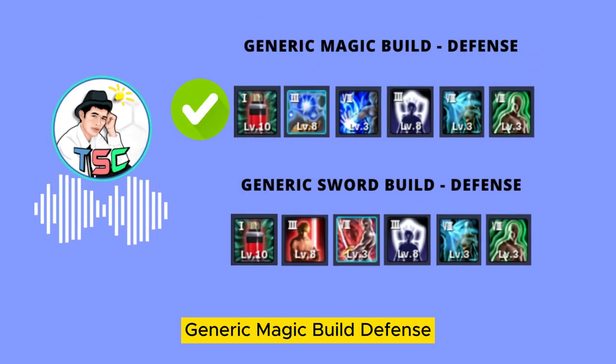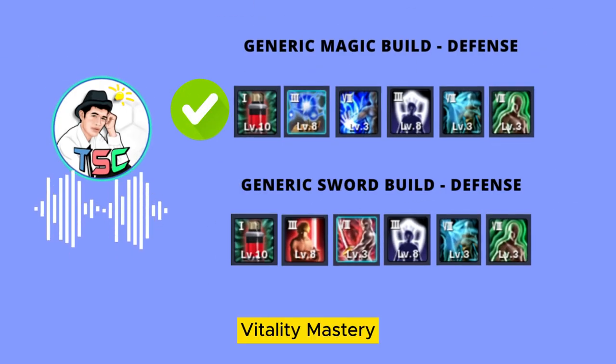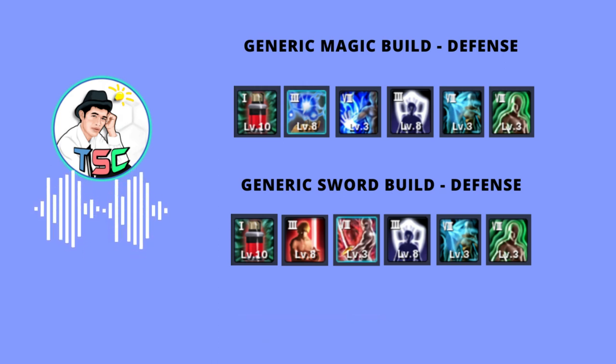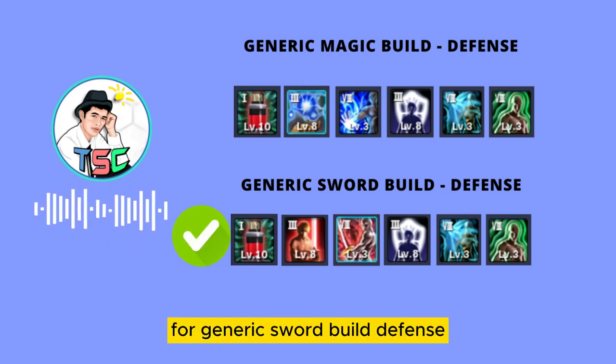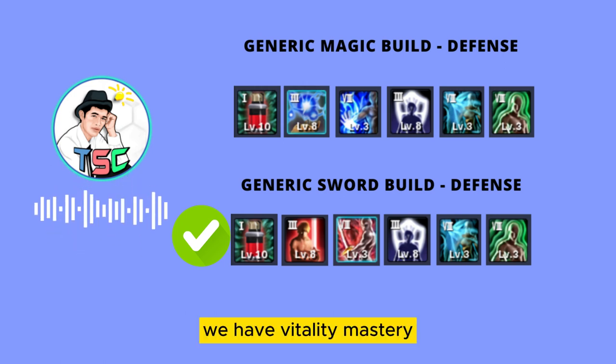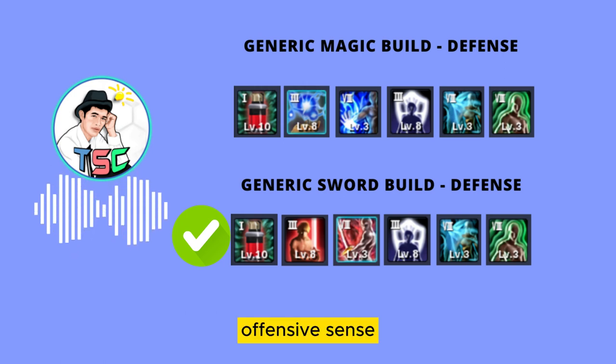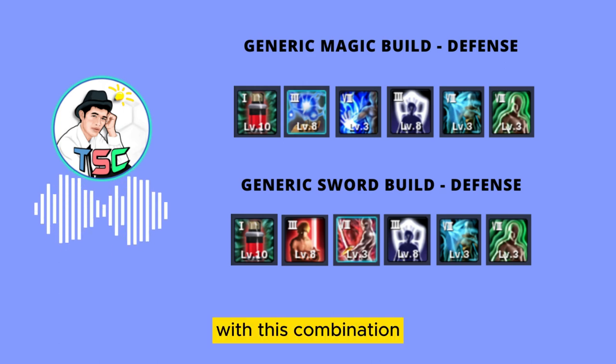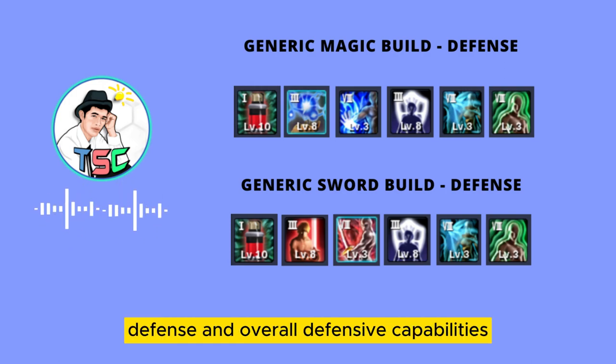Generic Magic Build Defense: Vitality Mastery, Force Control, Ruling Force, Defensive Sense, Damage Absorbed, and Sixth Sense. For Generic Sword Build Defense, we have Vitality Mastery, Offensive Sense, Impact Control, Defensive Sense, Damage Absorbed, and Sixth Sense. With this combination, we boosted the raw defense and overall defensive capabilities.